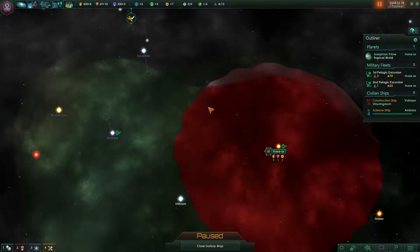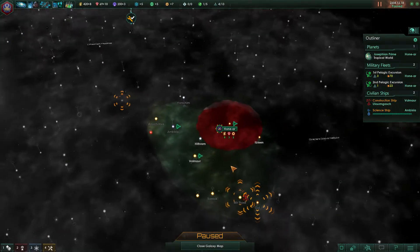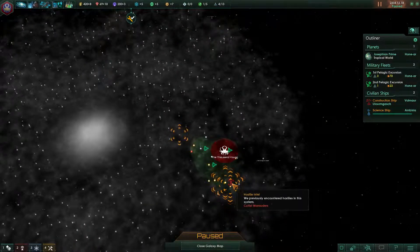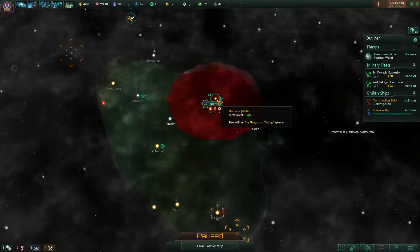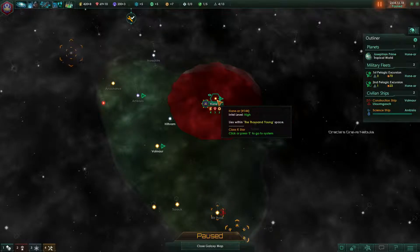We're back after a break. We have those cultist marauders down here, so our goal right now is to get our fleet in a better position. Let's go spank them — we need to get our fleet sorted out.